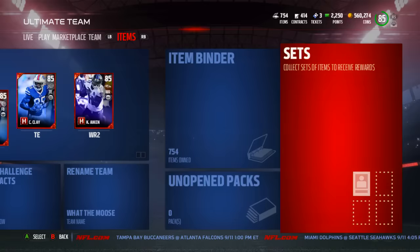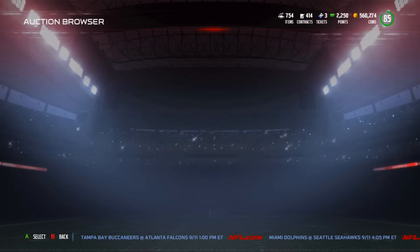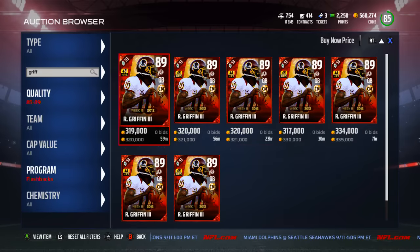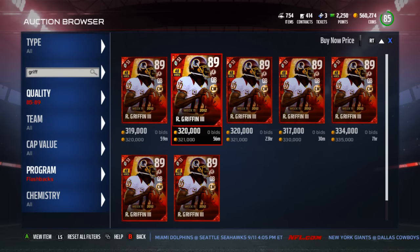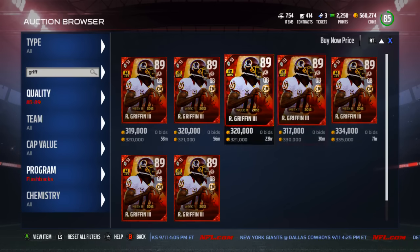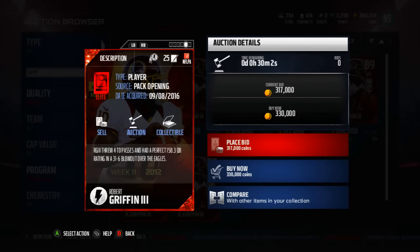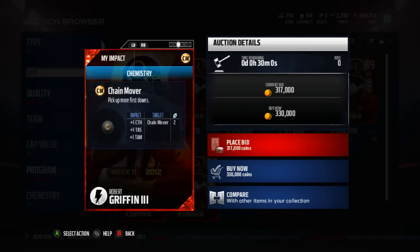It's a pretty good card — it should be very, very good, actually. Let's take a look at the other guy: Robert Griffin III. Remember, Nick Fairley is going for around 130k if you want to do this set. Now, RG3 — this card is in packs for 48 hours only. That is the deal with these Flashback Thursdays: one new set and one new 48-hour limited time card. This RG3 is going for 320k coins right now. It's an absolute monster — 89 overall QB with Chainmover chemistry.